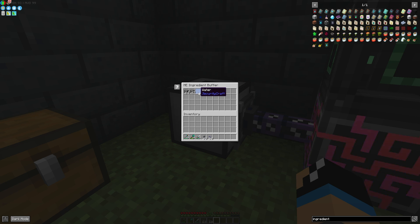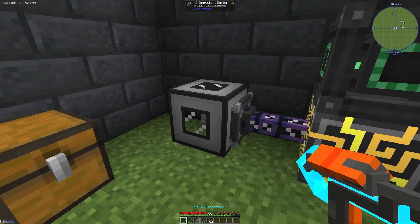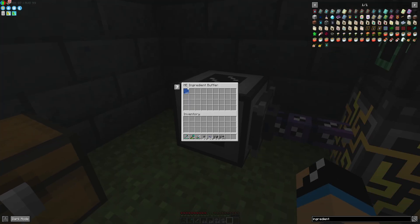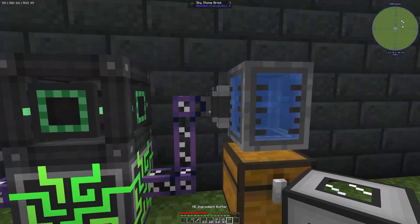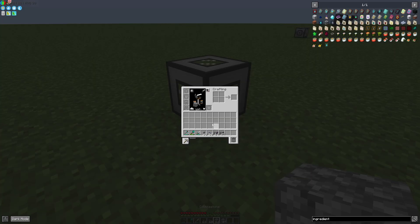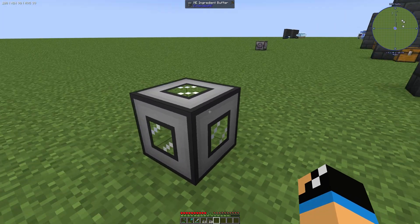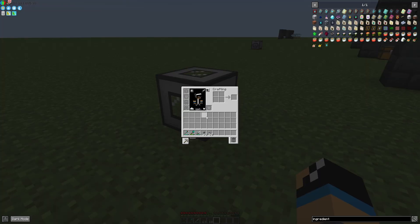If we remove items, they are gone except for the water, since we can refill it. The water can also be cleared out and we get back our cobblestone. That's how you use the ME Ingredient Buffer — it's essentially like a simple chest. Thanks for watching!